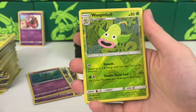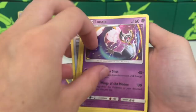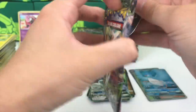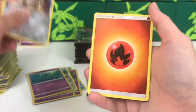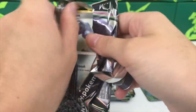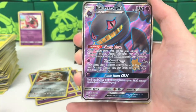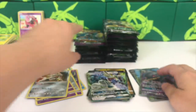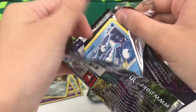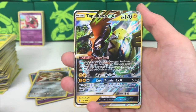Now we have the Articuno full art and the Rayquaza full art - my two favorite Pokemon full arts in the set - plus the Articuno in hyper rare form. The only thing I need to be fully happy is the Rayquaza hyper rare and an Alolan Raichu GX, which we're still missing. We have a Swampert reverse and a Solgaleo holo. Oh - a TV Reporter and a Bennet GX full art! Look at those golden teeth - Bennet is just living that bougie life.